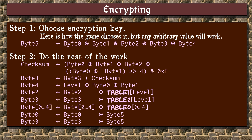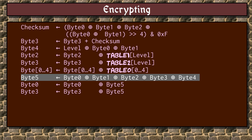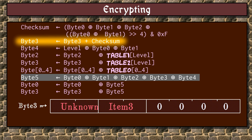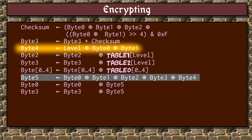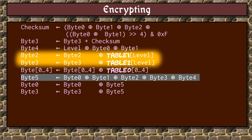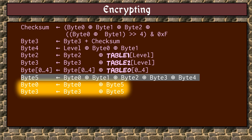Let's move on to the encryption now. We already touched on this when doing the decryption, but it warrants some special study. First, the game chooses an encryption key. For producing valid passwords, technically any arbitrary byte would work, but the game generates it by XORing the 5 data bytes together. It begins from calculating a 4-bit checksum, which is placed in byte 3. Byte 4 is calculated by XORing together the level number and the first two bytes. Then bytes 2 and 3 are XORed using tables, and all bytes are XORed using another table. Then bytes 0 and 3 are XORed with the encryption key, which is stored in byte 5.